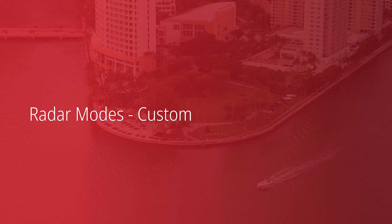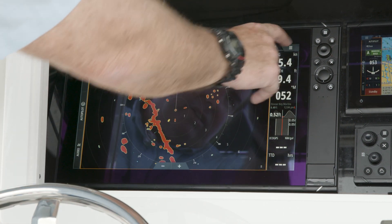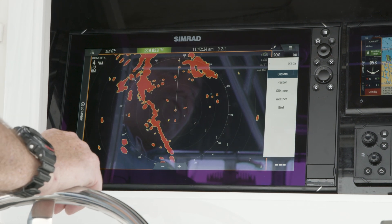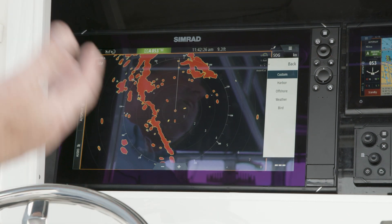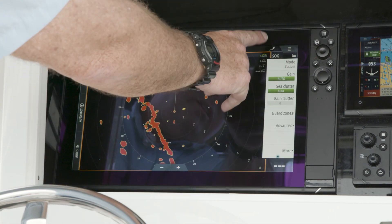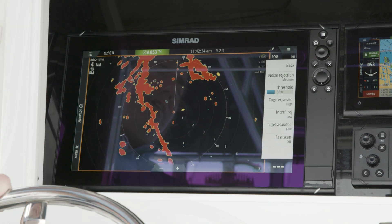The next thing we're going to talk about is the different modes that the radar has for the Halo family. If you hit menu, you see at the top 'Mode' — we have these five different modes. Custom is more of your manual mode, so when you select Custom and go back, you'll notice you can go in and change any of the settings in the radar.